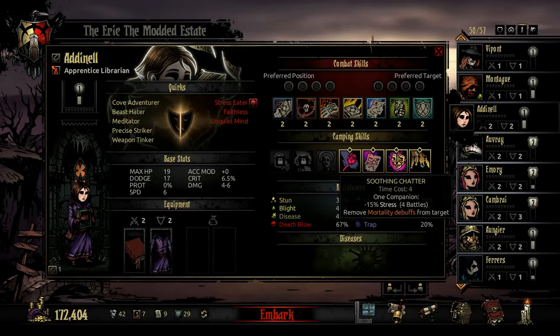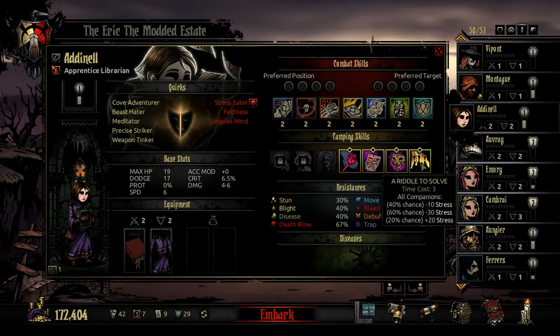Her next camping skill is Soothing Chatter. For 4 time points, 1 companion gains 15% less stress for 4 battles and removes their mortality debuffs. I wouldn't use this unless someone had mortality debuffs, but if they do, it's always nice to be able to get rid of them. Her last camping skill is A Riddle to Solve. For 3 time points, companions have a 40% chance to lose 10 stress, a 60% chance to lose 30 stress, and a 20% chance to gain 20 stress. Most of the time it's going to be beneficial.